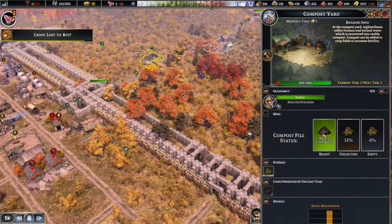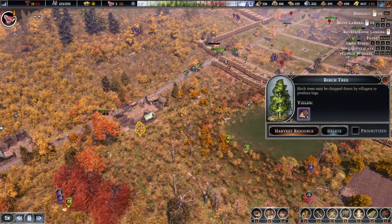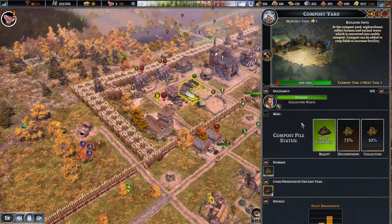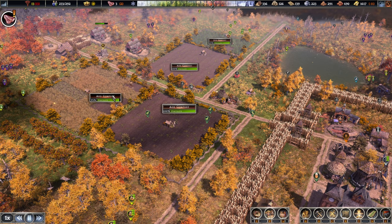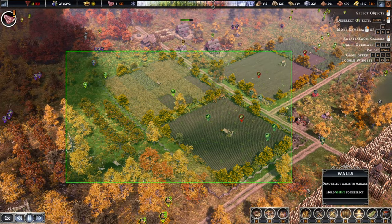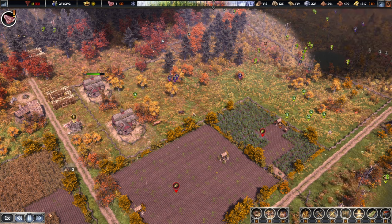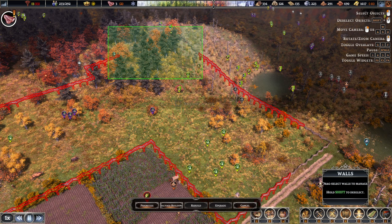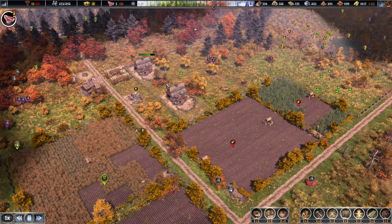Now, compost over here — you can go there. Are you still not full? Almost there. And this one's ready as well. Everything's pretty full. They have destroyed a few fences around here — it might also be from a previous year. Everything else seems to be fine, so that's good.